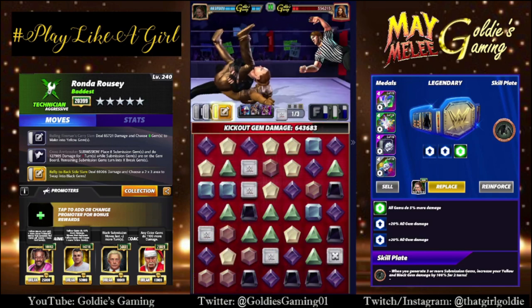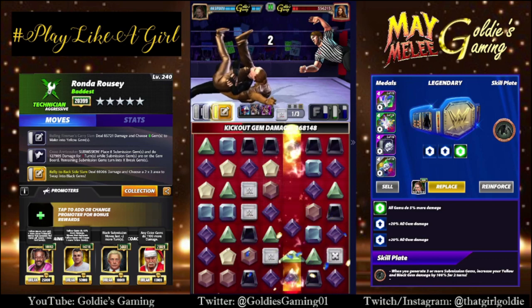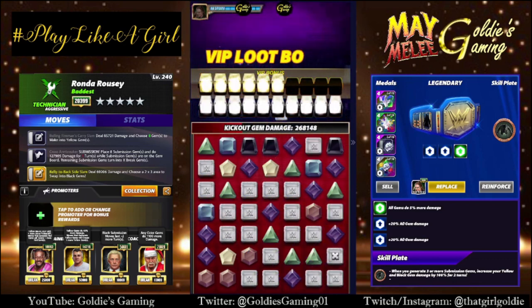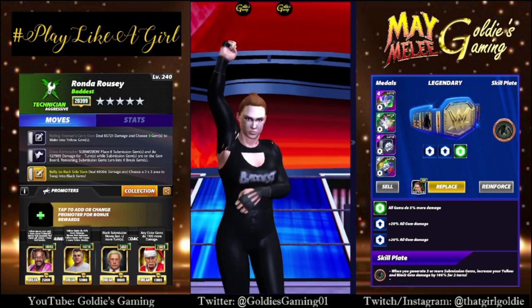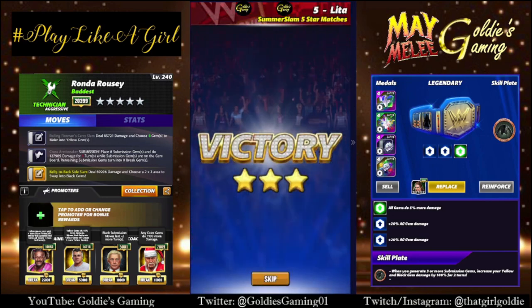If you have Hall of Fame Booker, he gives you two extra yellow gems at 17K. If you have Hall of Fame Bree, she's 5%. Boogeyman gives you black gem damage. Striker Brawn gives you yellow gem damage. So you'll want to tailor that around what you actually have available.